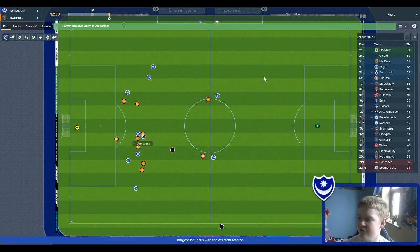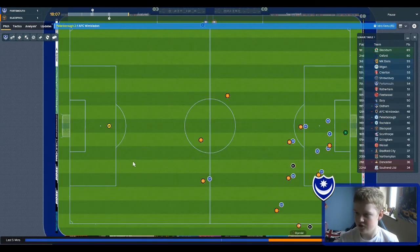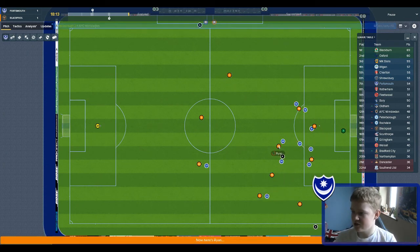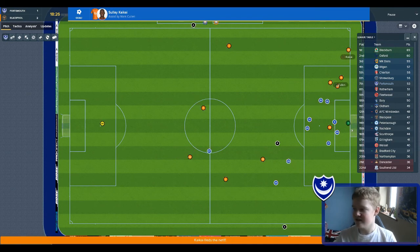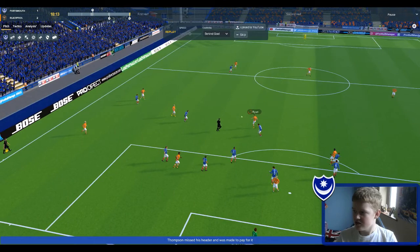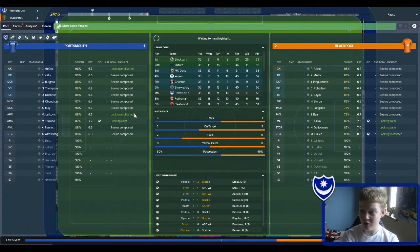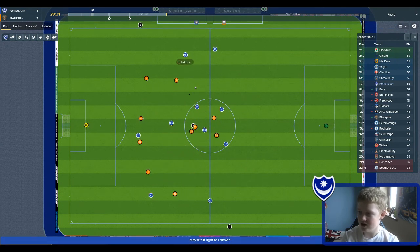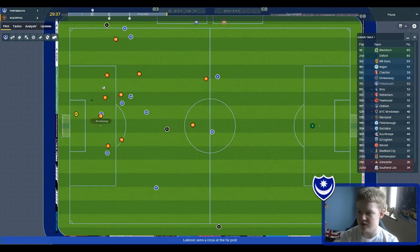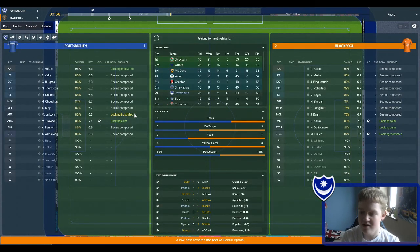We're not going to beat every team 5-0 — it's going to be an uphill struggle. We've had a lot more shots than Blackpool, but they've had more shots on target. We've got more possession, so in theory we should be getting a good chance soon — just got to take those chances. Kennedy hasn't really been used this save, but he was in the under-23s and I don't know why he wasn't in the first team. He's in the squad now. A lovely ball from Donoghue puts it in the box to Larkovic, into Kennedy — and he scores to make it 2-2!